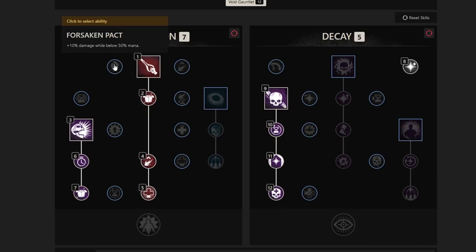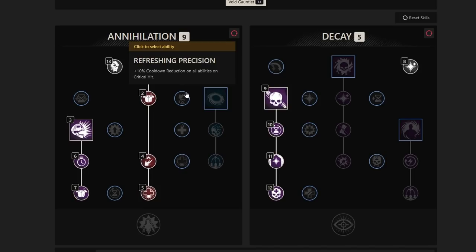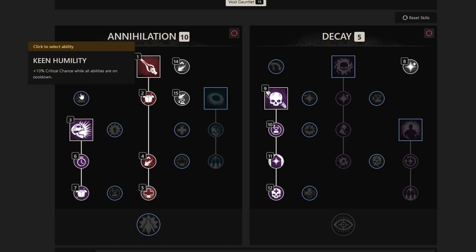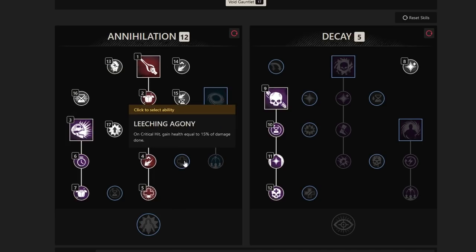Moving to the Annihilation passives: we take +10% damage while below 50% mana, and +10% critical chance while above 50% health. Refreshing Precision gives +10% cooldown reduction on all abilities on critical hit. We also take +10% critical chance while all abilities are on cooldown, which is common in this build. Empowering Proximity grants +10% damage per stack for up to 30% when casting abilities within 5 meters of an enemy. On critical hit, gain health equal to 15% of damage dealt — a huge source of our healing.